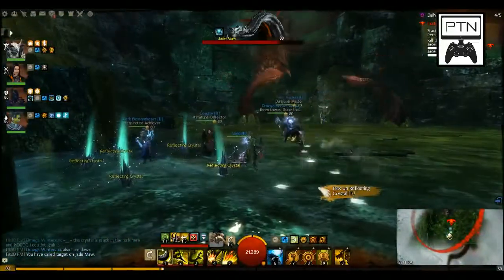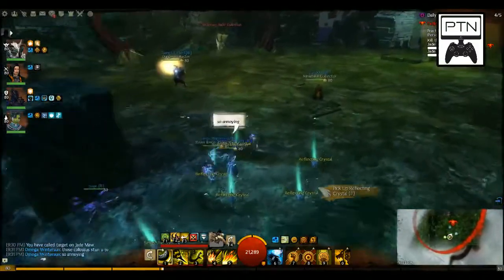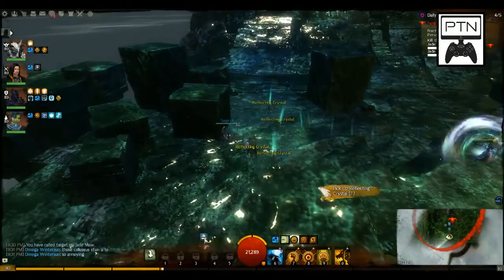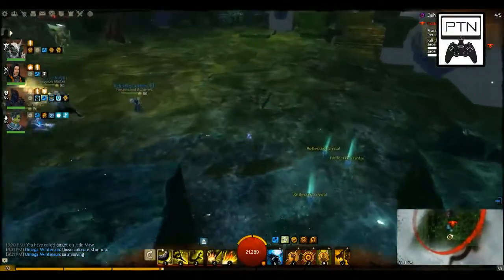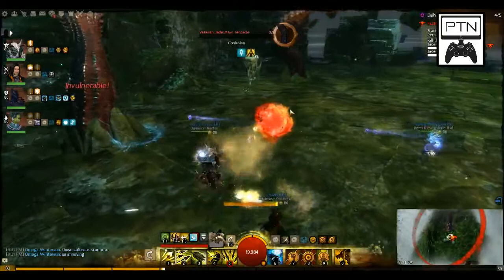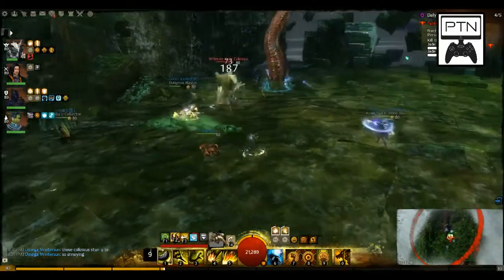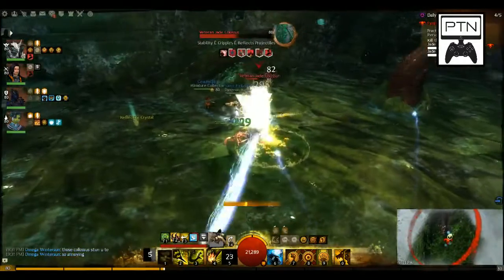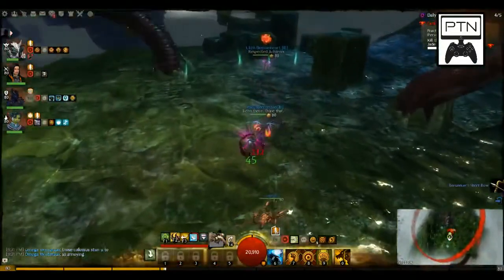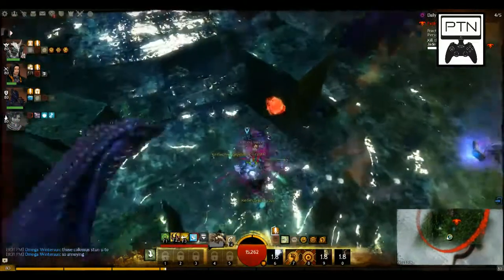Call a target on the boss for your teammates so whenever you get the beam, you know exactly where to throw. Also — Jade Colossus knock you down, which is annoying. This is actually the gatekeeper of Agony Resistance. If you don't have the appropriate amount to survive it, you're not going to push further into the Fractals. As Regal was pointing out: your pets, your adds, your Mesmer clones — they can all be targeted by the boss's beam. It's definitely important to keep your pets out of the way if you can. Rangers and Mesmers don't really have that option.